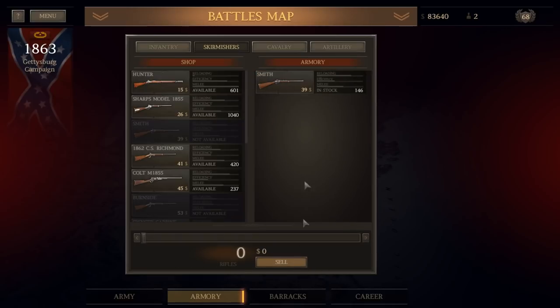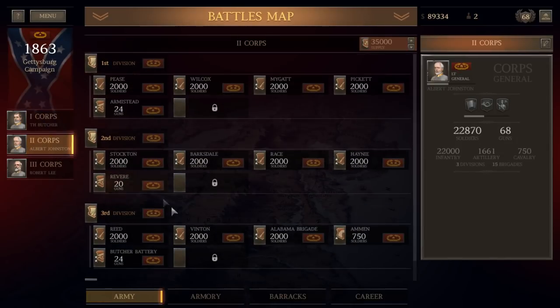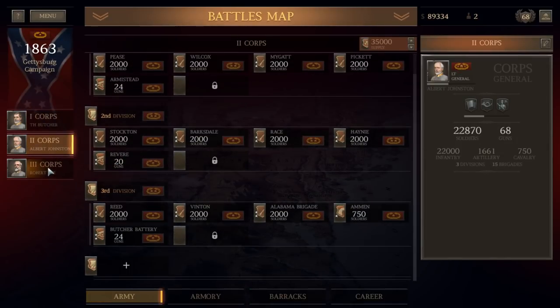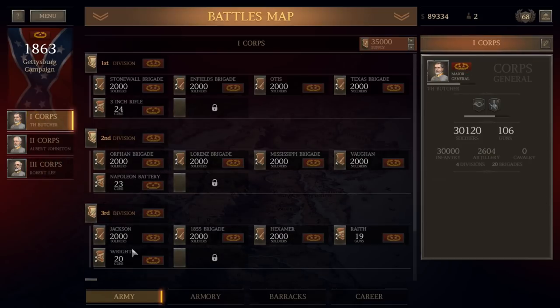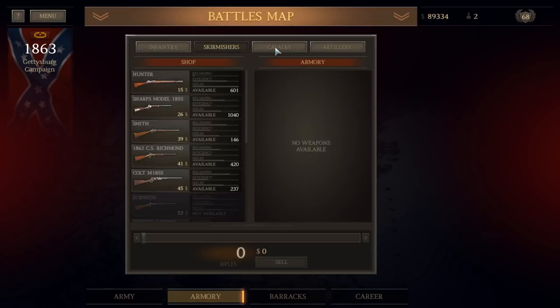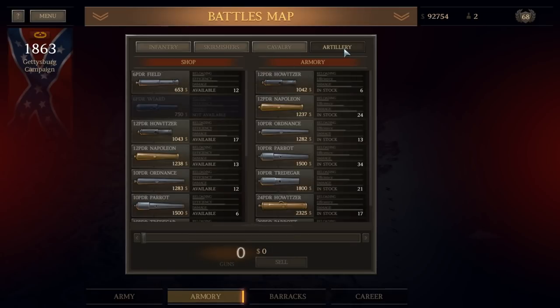I'm going to go ahead and sell the 700 Sharps and the 141 Smiths. I don't think I have any cavalry anymore, actually — I didn't build any cavalry brigades, so this is basically an infantry-only army. Well, the 2nd Corps has Eamon's Brigade of Cavalry, so we've got one cavalry brigade. Let's go back here — we sold our Skirmishers, sell our Frank and Wessons.